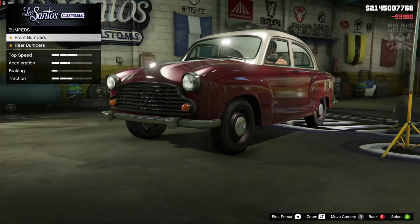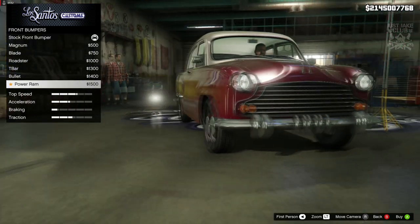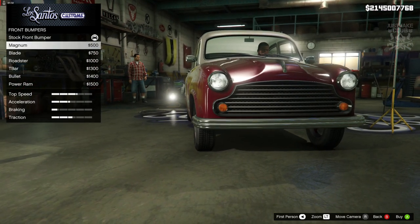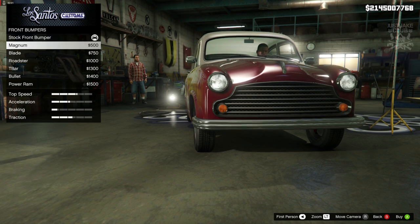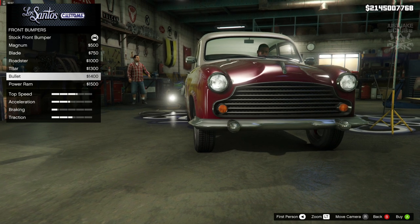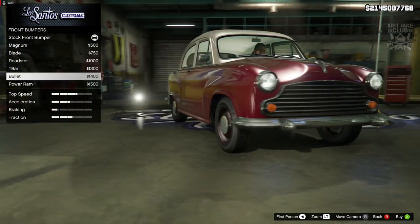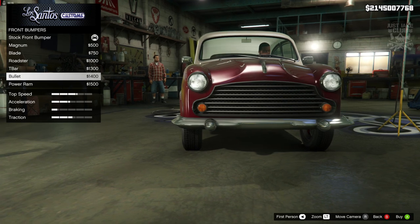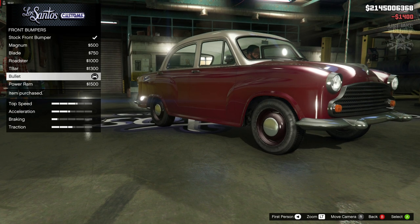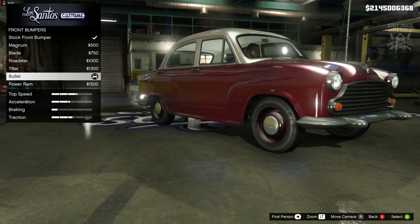Front bumper — so we've got a few options but we can't really change much. Unfortunately it is just a chrome bumper, just different styles of chrome bumper, which is disappointing to say the least. I thought maybe we could rat it out or rod it out or something, turn it into some sort of performance vehicle, but it looks like it's purely just going to be for old-school purposes — maybe for the role player in GTA, that kind of person.